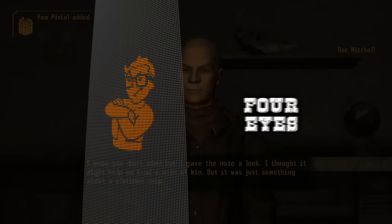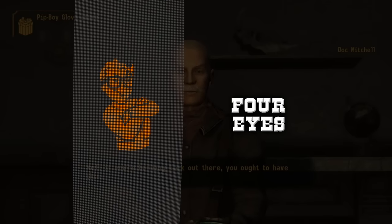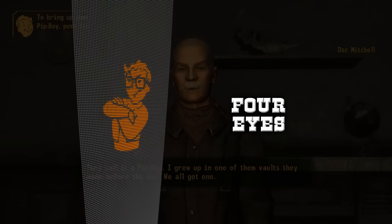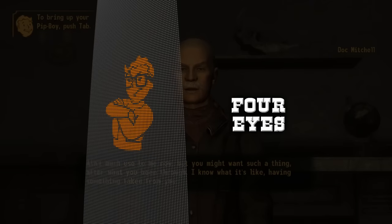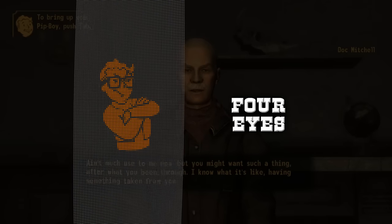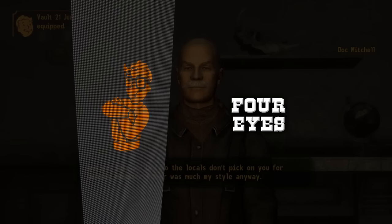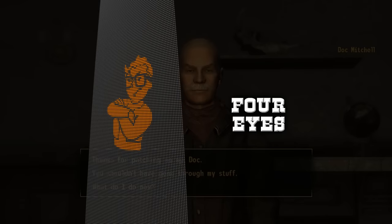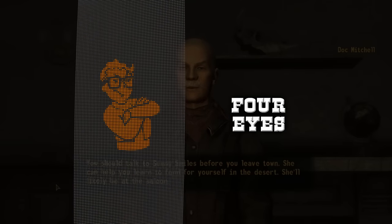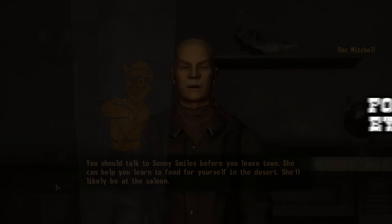The second trait is Four Eyes, which essentially makes any glasses you wear give you plus 2 perception, and you can find a pair of glasses on the desk behind Doc Mitchell whenever you wake up. The downside is how this trait actually damages your perception by 1, which bars you from grabbing some of the better perks in the game. You can cancel out the negative effects by first setting your charisma to 4 and perception to 6 during character creation, then purchasing an implant from the New Vegas clinic later which increases your perception by 1 point. Doing this nullifies the negative effect while also letting you grab perks that need high perception and reaping the rewards of higher perception from glasses.